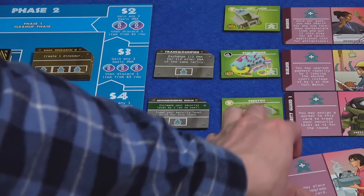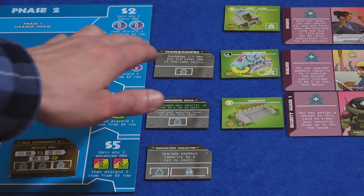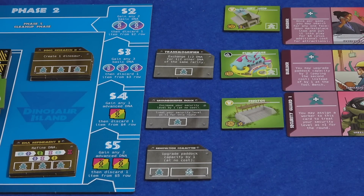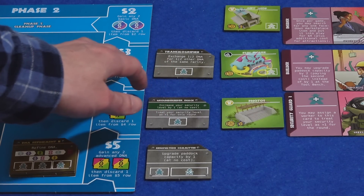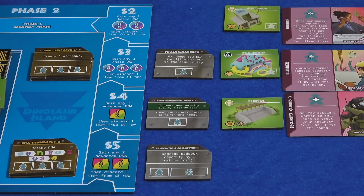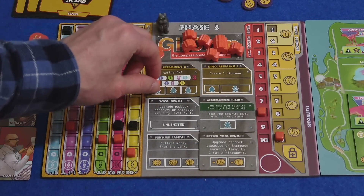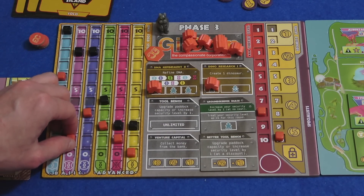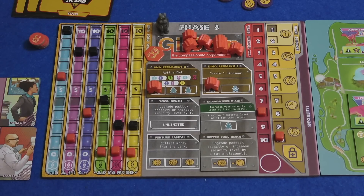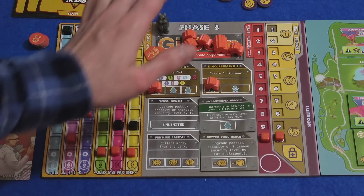In phase two, I'm going to need some DNA for that T-Rex. I'll pay five dollars to gain any two advanced DNA — I'm going to go for red because I need that for the T-Rex. Red requires purple and light blue to refine. I'll get a red and a green. Then I'll pay three to get any three basic DNA — just dark blue. Phase three: we're going to need to refine DNA to get another green — light blue and dark blue into green. Then get a dinosaur spending blue, purple, two greens, and a red. We now have a T-Rex, but that puts our threat up by two. The dice will push the threat up by one so we definitely need more security.